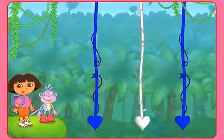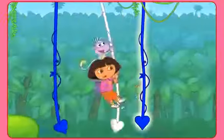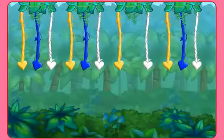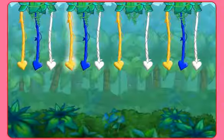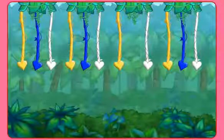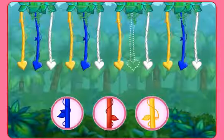It's time to swing. Click each vine. Blue, blue, blue, blue, blue, white — that was a swinging good time! Great job. Here's the next pattern: Yellow. Blue. White. Yellow. Blue. White. White. White. What color's missing? Click on the colored vine that's missing from the pattern.